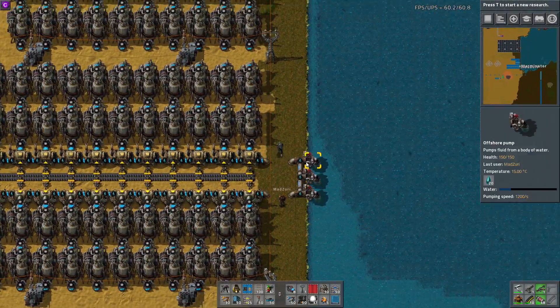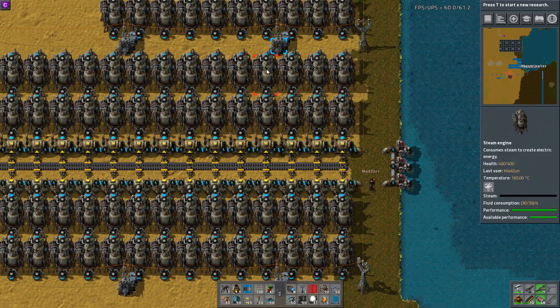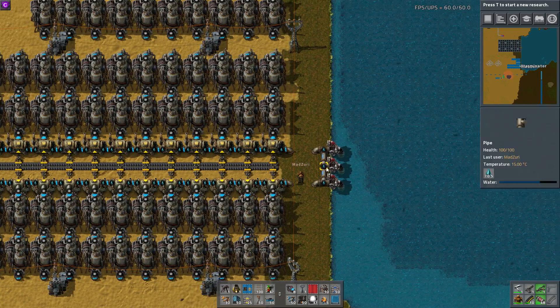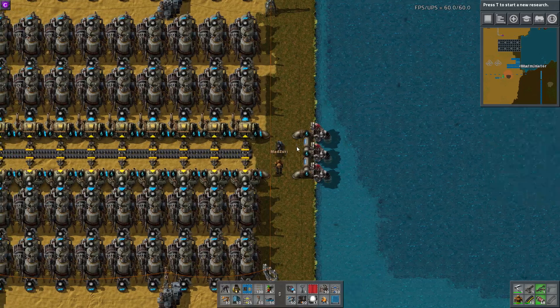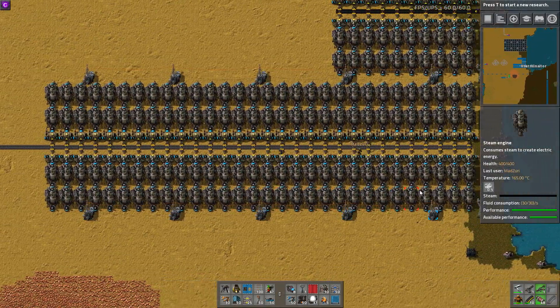This setup is essentially the equivalent of the 1.5 setup we had in 0.14, just with the new mechanics and changes. You have your 1.5 pumps to 30 boilers to 60 steam engines per side.